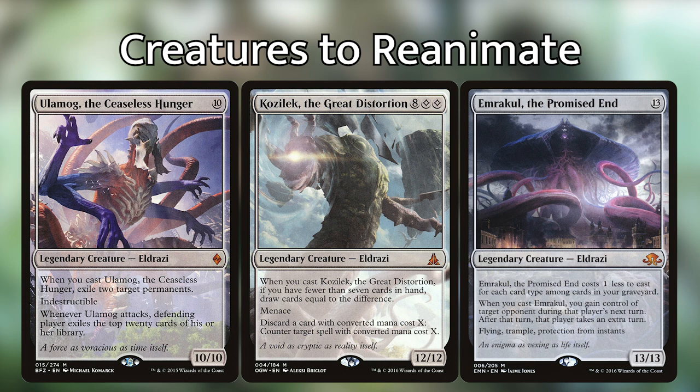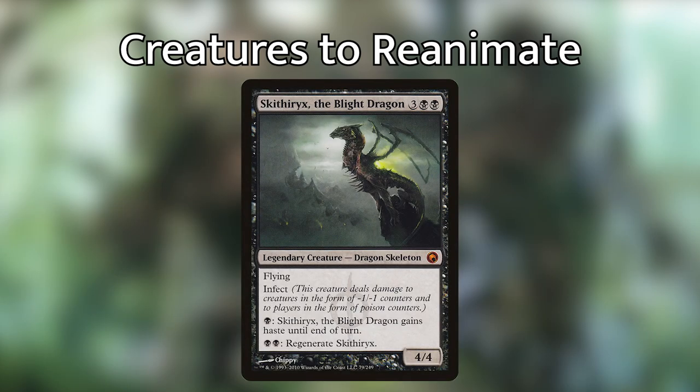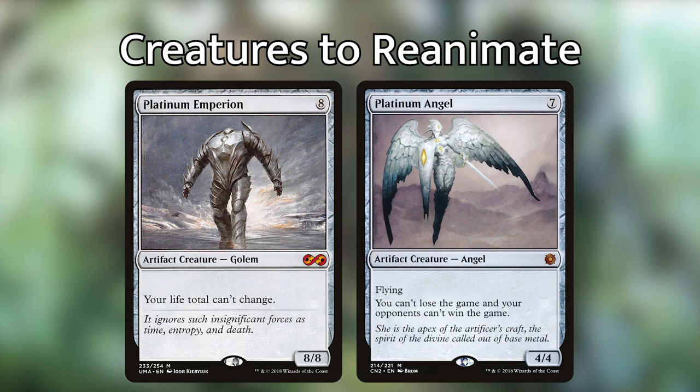Keep in mind these are just some of the many creatures you can include. This is going to be your deck, so please include the creatures you want to play. If you want infect, grab Skithiryx. If you want more control, play Platinum Emperion or Platinum Angel. This deck is really up to you about what you want to reanimate.